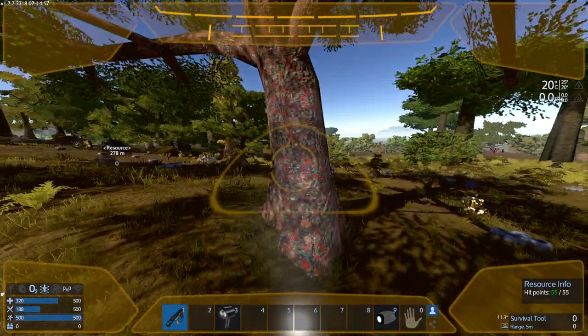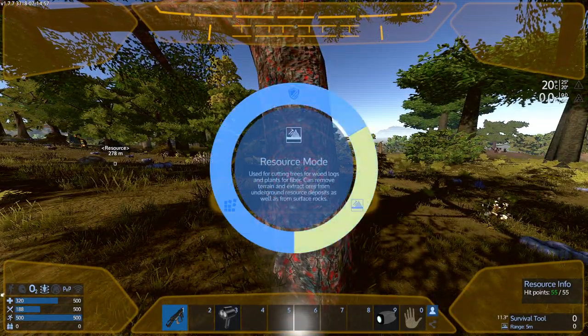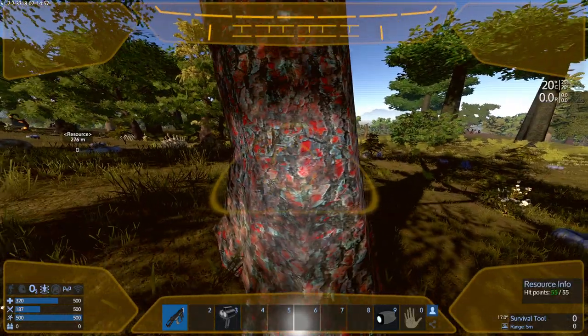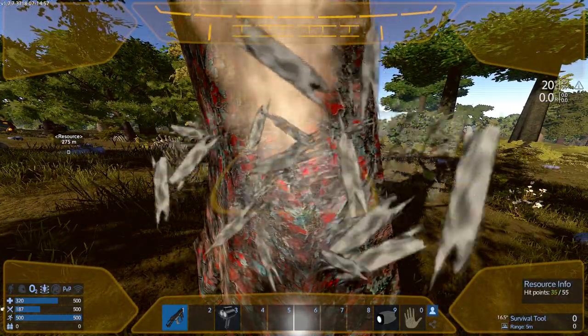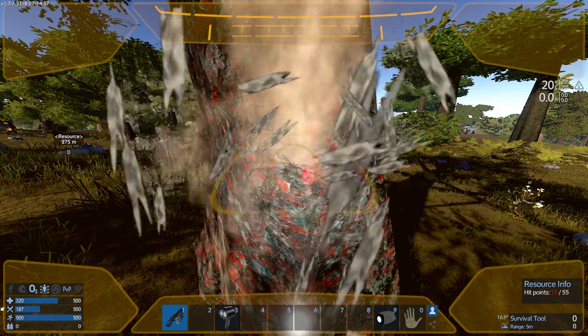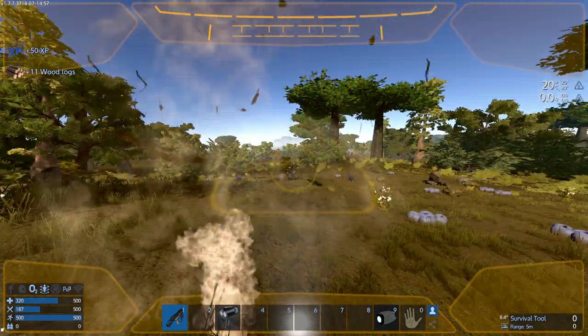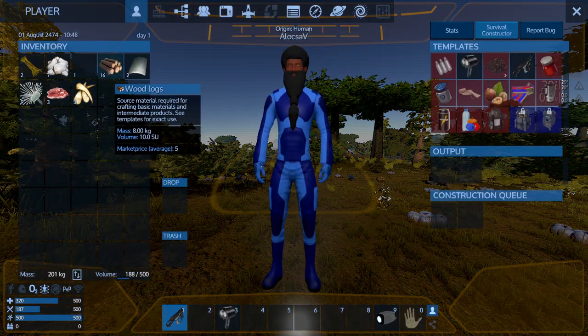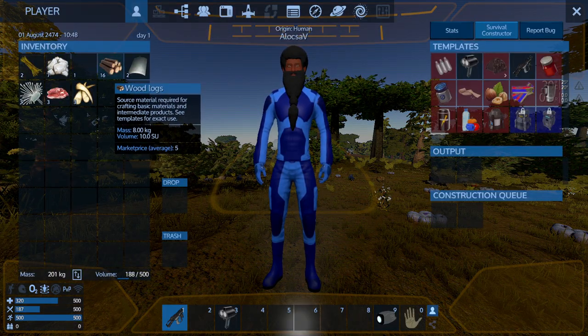I'm gonna show you — for example, I'll choose resource mode and harvest this tree all the way from there using the drone. The drone has no inventory, it uses my inventory, so as you can see the logs went straight into my inventory.